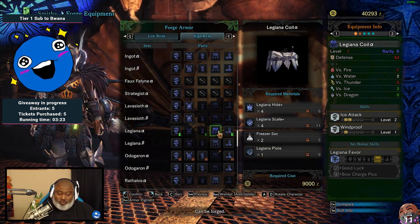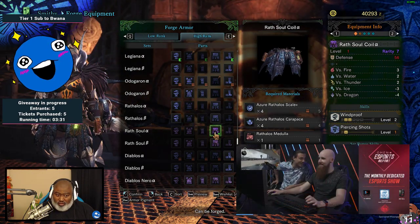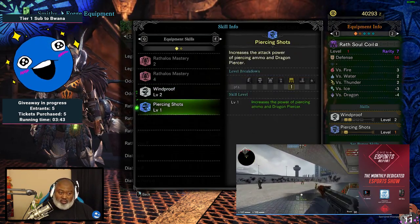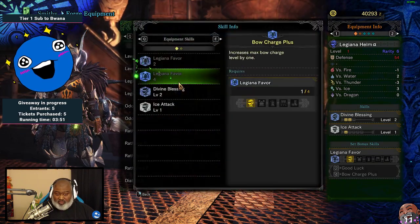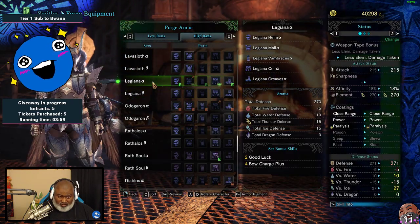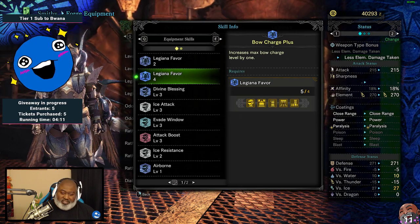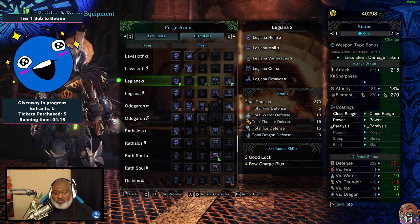I'm not going to be getting the coil because I'm using the coil from Wrath Soul Alpha for the bow. The reason why I'm using that is because it gives me piercing shots, which will increase the power of piercing ammo and dragon piercer - and I use dragon piercer a lot. The rest of this I'm going to be using Legiana because of the skills. Legiana Favor gives you max bow charge level by one. Kind of good.